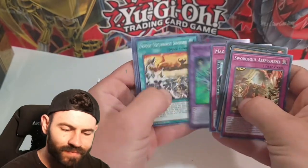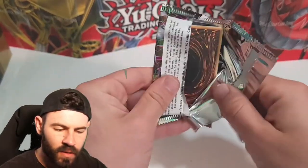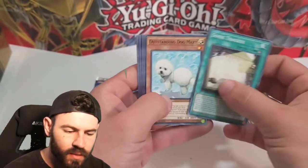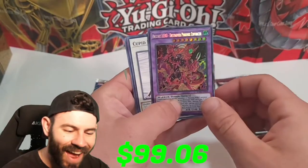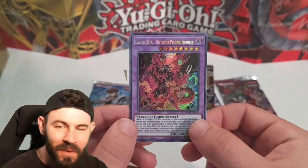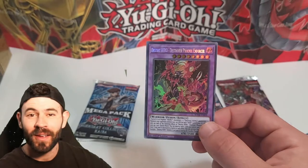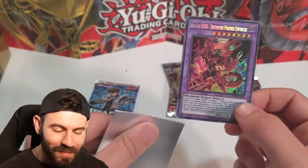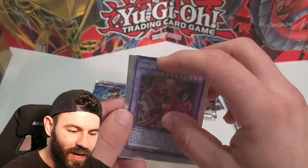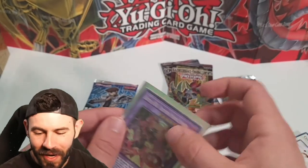We got two more packs. I should break the Burst of Destiny - Destiny HERO Phoenix Enforcer has been pulled! That right there takes the cake. I've pulled this one time before and we got it again. I'm super stoked on that one - that is a fantastic card. So we're going to sleeve this in the closest sleeve that we've got. Look at the Destiny HERO - that's a beautiful card. What an epic pull.